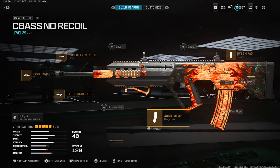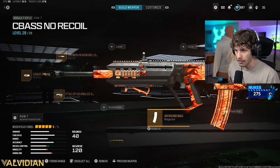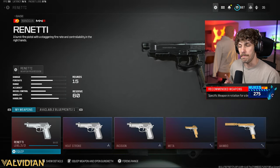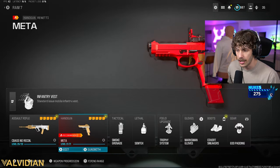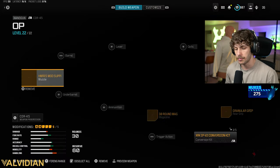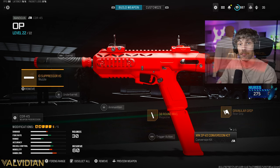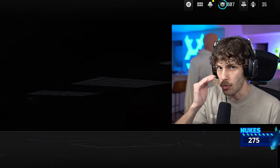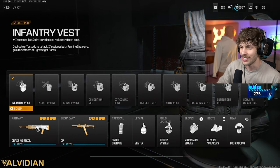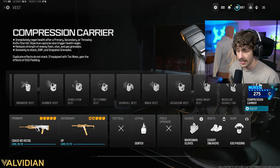Here's the build I'm rocking in today's back-to-back MGB gameplay — absolutely insane, one of my best games. For the secondary, the Renetti in multiplayer is actually still very good. If you're playing Warzone, try out the Core 45 — I'll give you a pretty good Core build. Just keep in mind: in multiplayer the Renetti is still really good in full-auto; they didn't nerf it for multiplayer, only for Warzone, which doesn't really make sense.